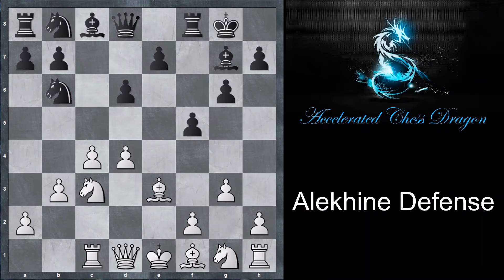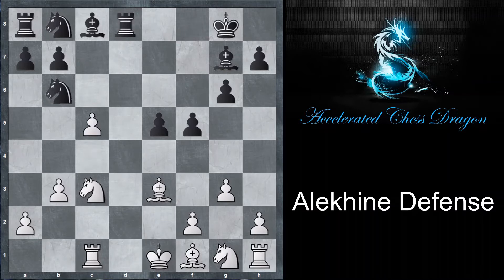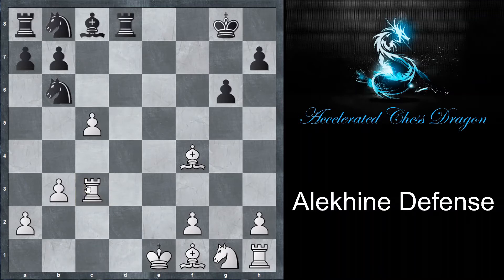If f5 is played, then g3 by white, getting ready to fianchetto and develop the bishop, e5, d takes e5, d takes e5, queen takes d8, rook takes d8, and now c5. And here black plays f4. Even though after f4 white would be able to win a pawn, it wouldn't necessarily be the best position. For instance, g takes f4, e takes f4, bishop takes f4, bishop takes c3 — and this is the reason why the position doesn't get too good.